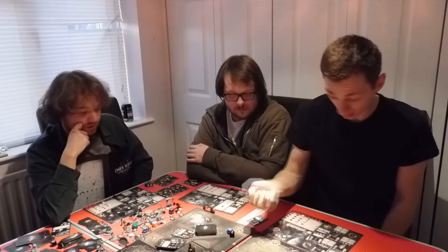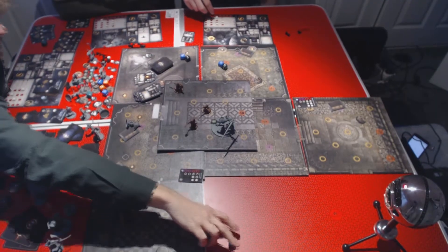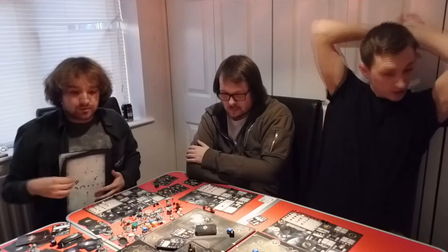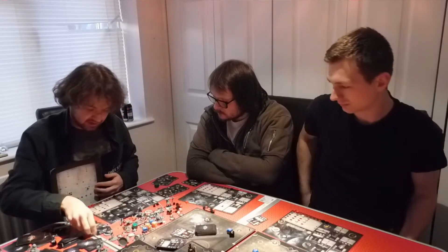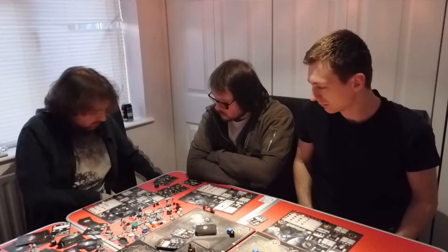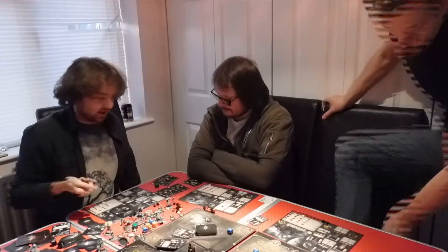I'm just going to dodge. Should I use my hero skill? I think you might as well - if you use your hero skill then you can run by his weak arc and choose where to go for bonus damage. His weak arc is on the side for this attack - Sweeping Strike. He's going to take a lot of damage. I'm going to swap weapons. Black, black, black - and only one more black dice.